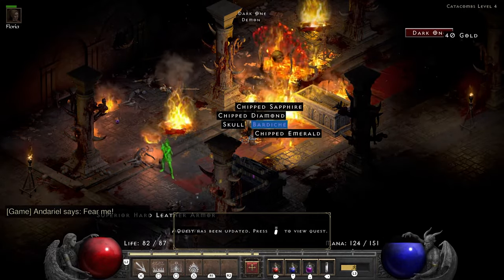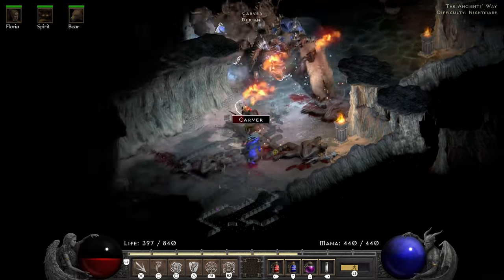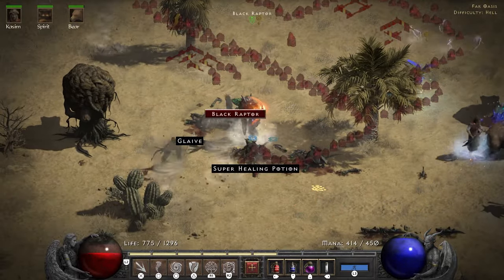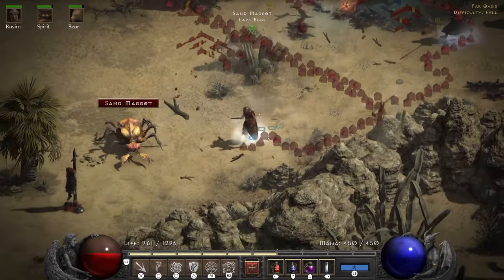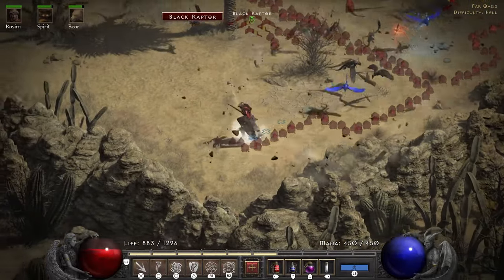The Druid starts off with a base of 25 vitality and for this run it's staying that way. I do get some additional life during the playthrough. For every level up a Druid gets 1.5 hit points, 1 stamina and 2 mana. Druids also have some skills to gain more life, but we will get into that later.